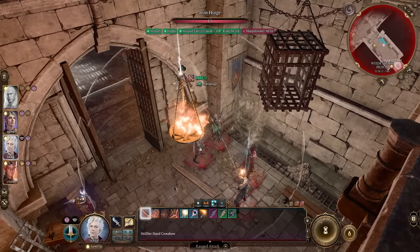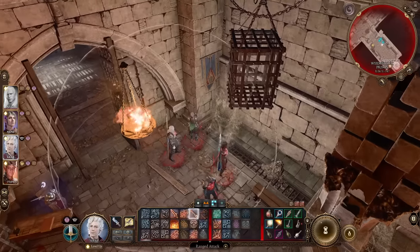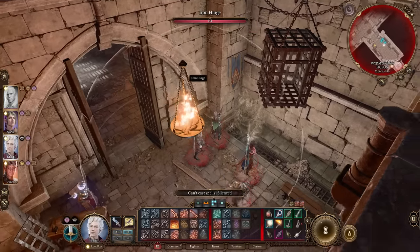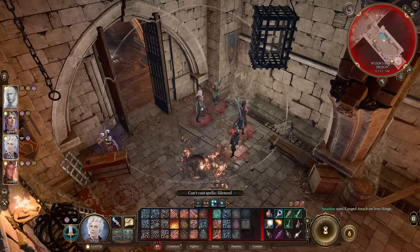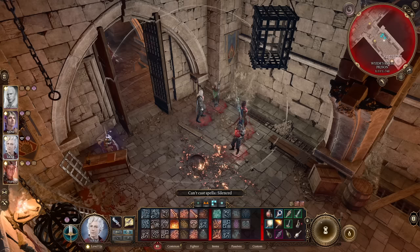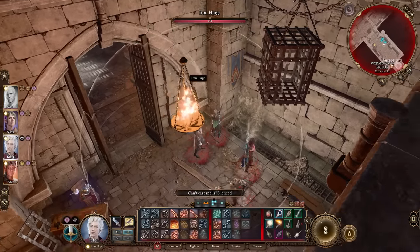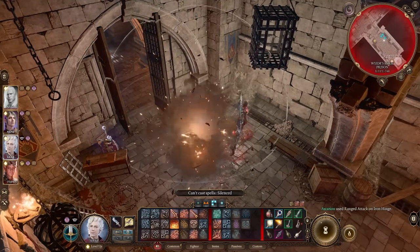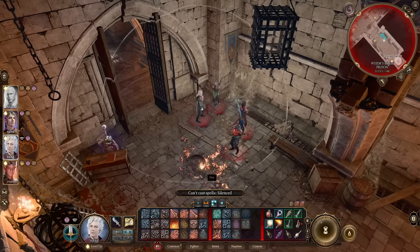Number twelve, we have Iron Hinge. You can shoot the chain called Iron Hinge, which holds up a hanging fire pit or chandelier. When it falls, it causes an explosion dealing damage and leaves a fire surface. If you toggle your view by hitting O, you can see exactly where it's going to fall, so you can line it up perfectly with an enemy for bonus damage. Something you'd see in the movies — shoot an arrow at the chandelier, it falls on your enemies.